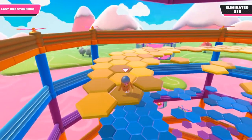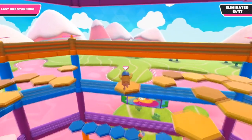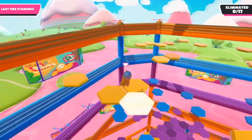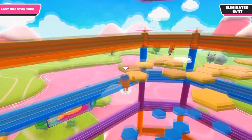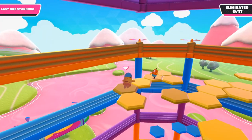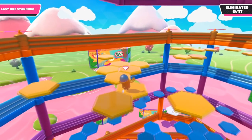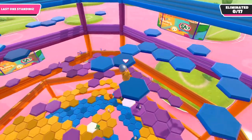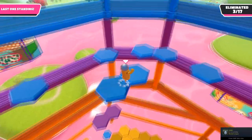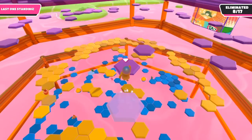My first tip for Hexagon is the jump dive jump — you jump, dive in midair, then jump again. If you get good at it, you can make some crazy long jumps. Jump at the very edge of the tile for maximum distance, then dive in midair, and once you land, spam the jump button as fast as possible. You'll have a very small window to jump off before the tile disappears, so spamming ensures you don't fall. The jump dive jump is what I use to move between giant clumps of tiles.